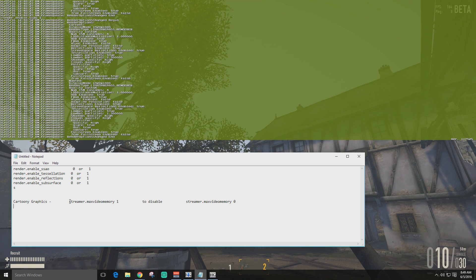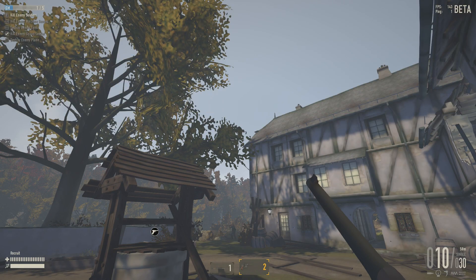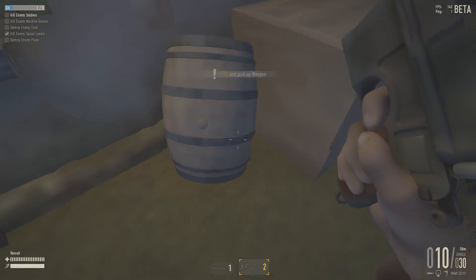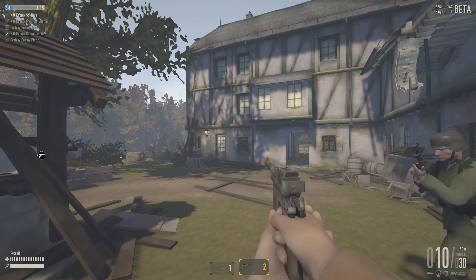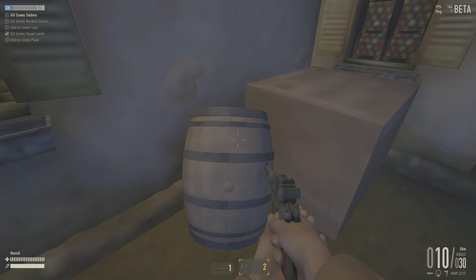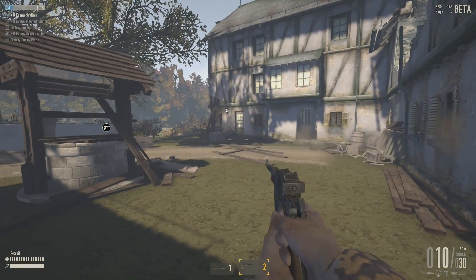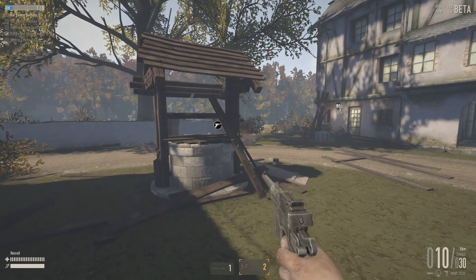The last command I call the 'cartoony graphics' command: streamer.max_video_memory space one. What this does is set all the graphics textures to the lowest possible. Everything kind of looks like it's made of plastic — the barrel has no detail, the gun looks like a blob — but it will give you a decent FPS boost if you're struggling. To reverse it, press up and change the one to a zero, and you get your textures back.